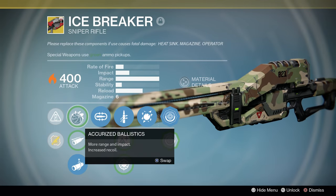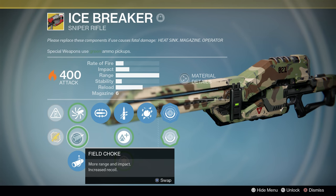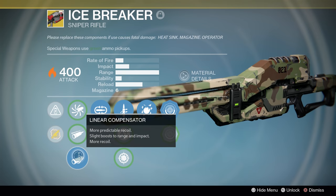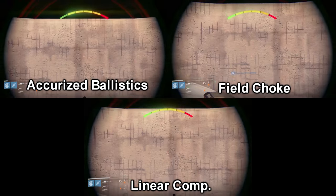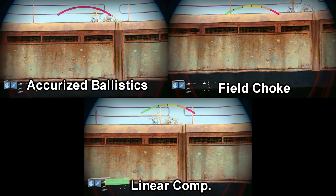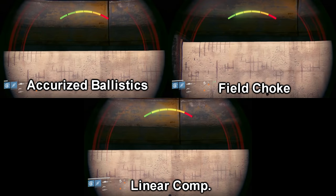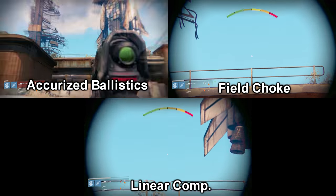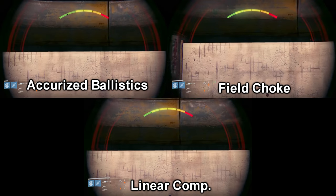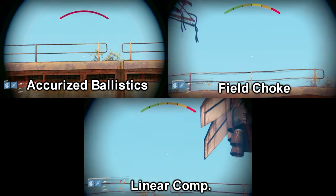For muzzles, we have Accurized Ballistics — more range and impact, increased recoil. Field Choke — more range and impact, increased recoil. And Linear Compensator — more predictable recoil, slight boost to range and impact, more recoil. I just go with Linear Compensator, as it makes the recoil almost entirely vertical. No matter which muzzle you pick, you will have a hefty kick to each shot, so being able to predict that the shot will go vertical so you can compensate is preferential. This will make chain shooting a boss easier and you'll be able to land follow-up shots more reliably in PvP as well.